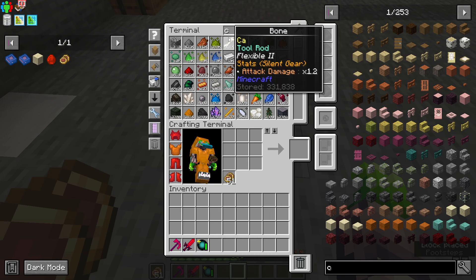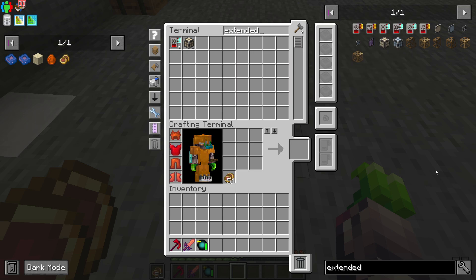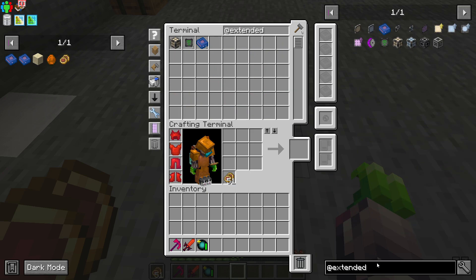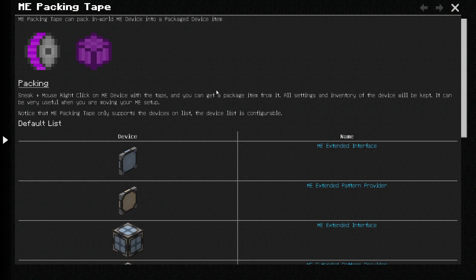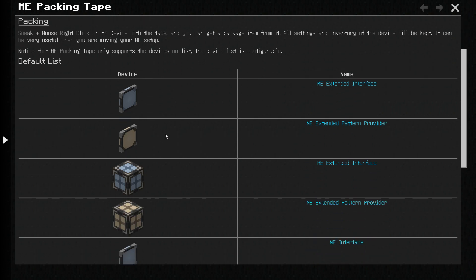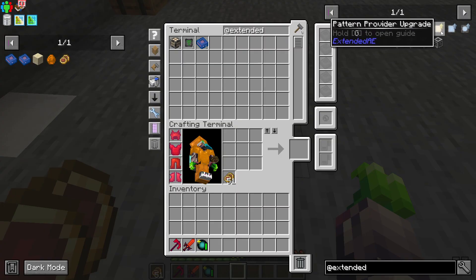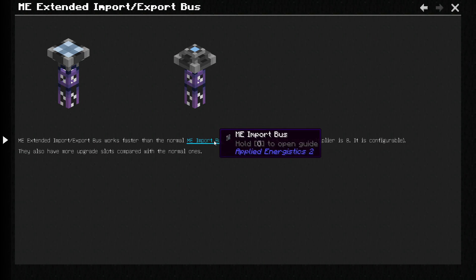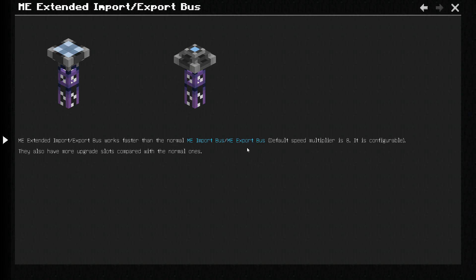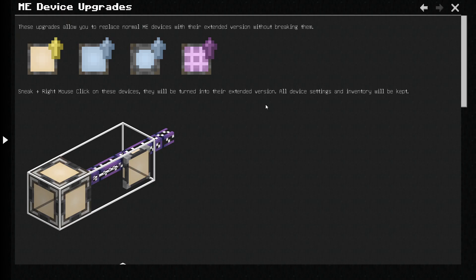Just something to look at, definitely. And looking at the other Extended AE stuff — there's the ME packing tape here: sneak right click an ME device with tape and you can get a package item from it. So basically you could pull these things that have tons of different items and just unpack it — that's actually pretty useful. And then there are general upgrades, the extended export bus with a multiplier of eight, so you could have more slots.